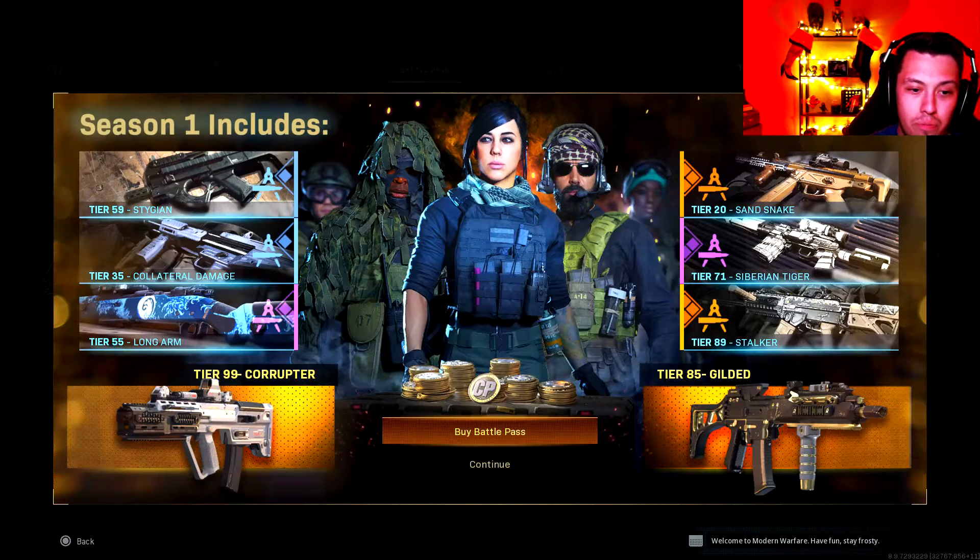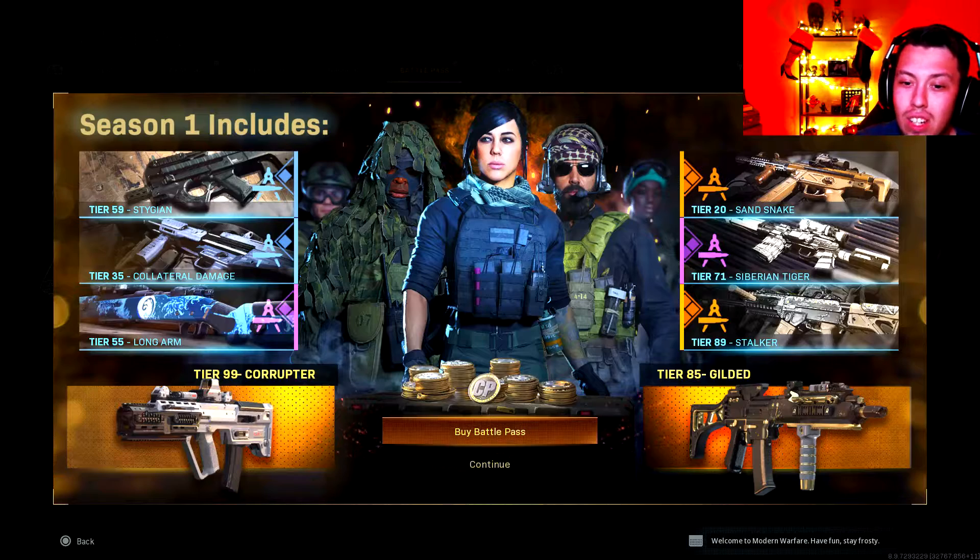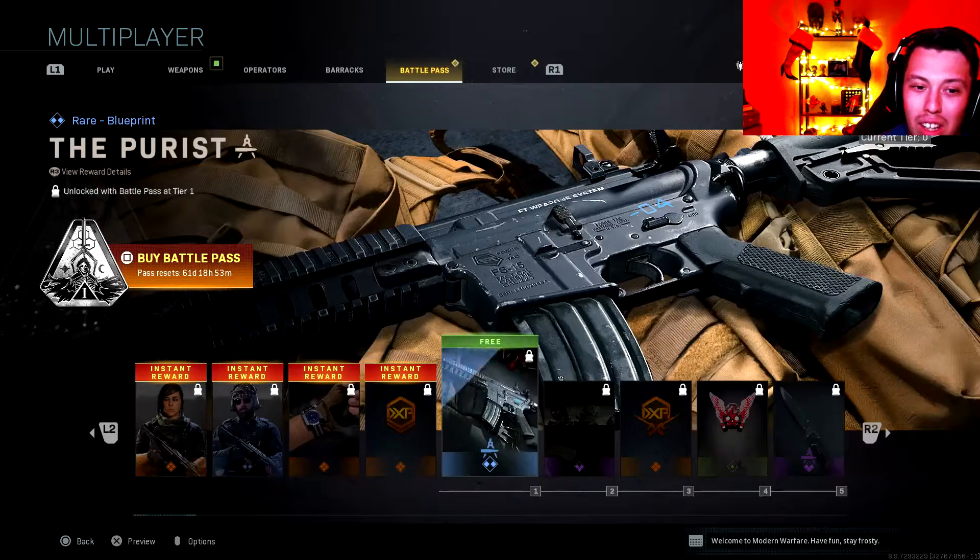Season One includes Tier 59 which looks to be like an SMG, and Collateral Damage — maybe a shotgun. There's also one called the Long Arm at Tier 55, the Sand Snake which looks pretty dope, the Siberian Tiger which is pretty cool, the Stalker, and then the Tier 85 Gilded which is actually dope. Then there's the Tier 99 Corruptor.